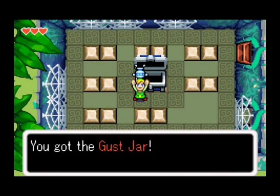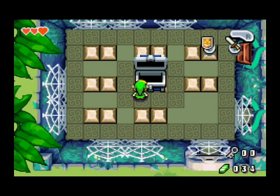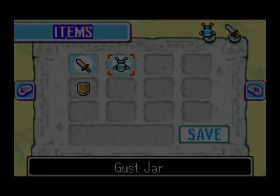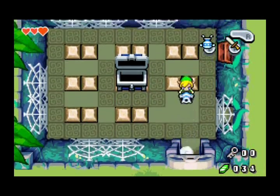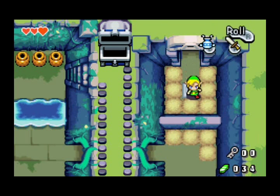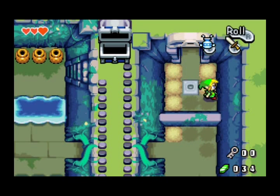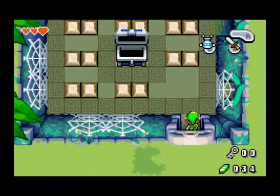And we have our chest — our dungeon item is the gust jar. I kind of like this item, let's just equip it and put it on B. It's a nice item, but it's kind of like a vacuum cleaner. Basically all it's really used for is sucking up dust and it got us a nice heart piece. So you can suck up all those little spore things, suck up spiderweb — it's basically a vacuum cleaner, but it's pretty useful.